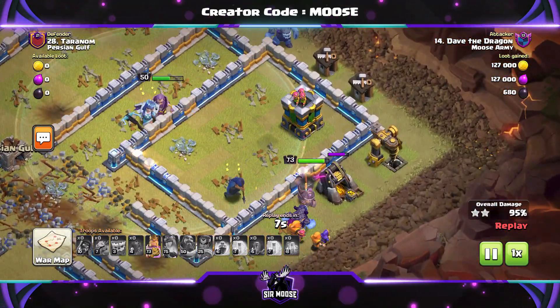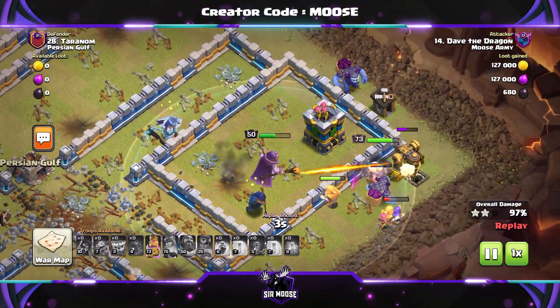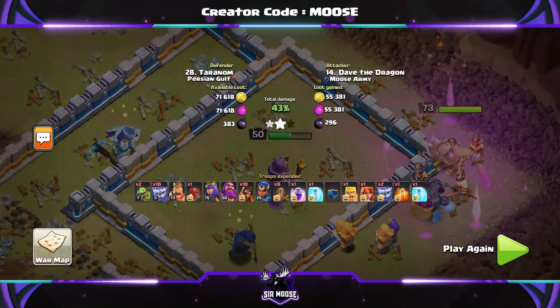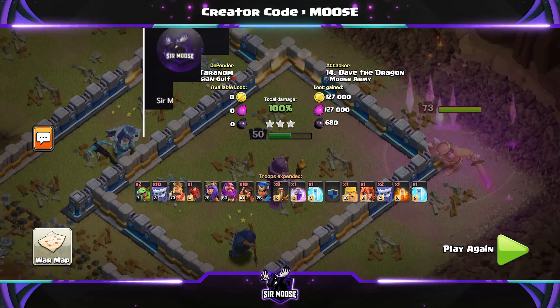Dave said: Samoose, when are you going to level me up? And I said, listen, when I get enough Dark Elixir, I'm sorry, I'm busy at the moment. And he said, get your priorities right Mr. Moose, get me some Dark Elixir. I want to get to level 75. Okay Dave, we'll do that as soon as I can.